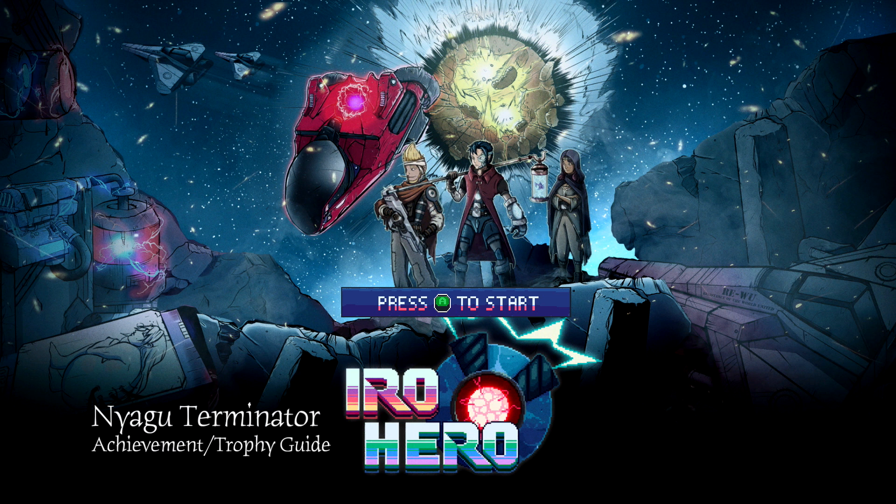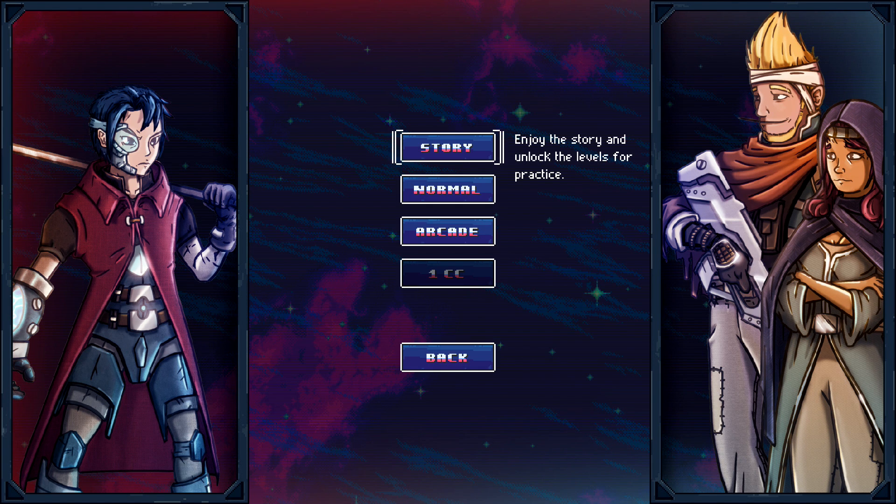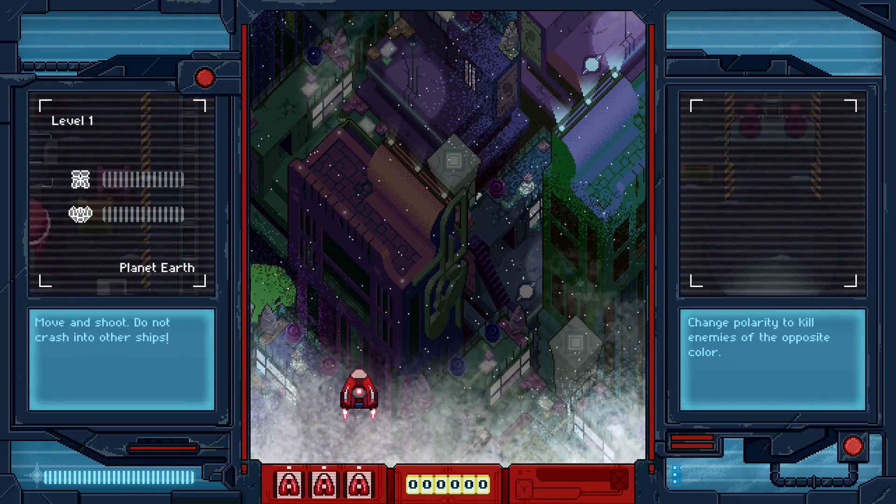Hey everybody, Sean here from thegimiac.com. Here we are today back in Eero Hero, grabbing the Nyugu Terminator achievement. This is to get a 20-hit combo in any game mode. This is best done in story mode because it's the easiest of the three modes.